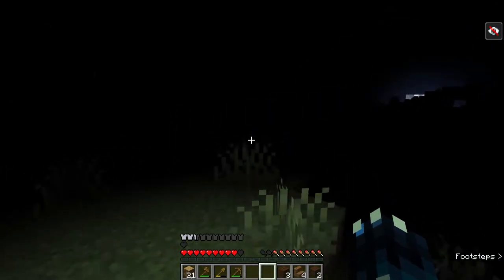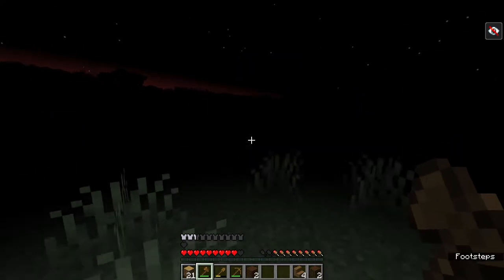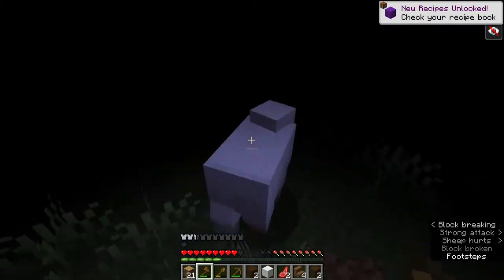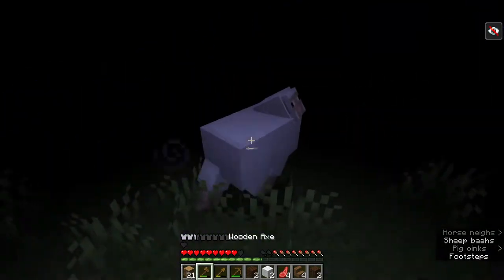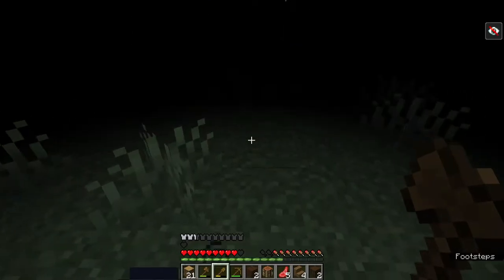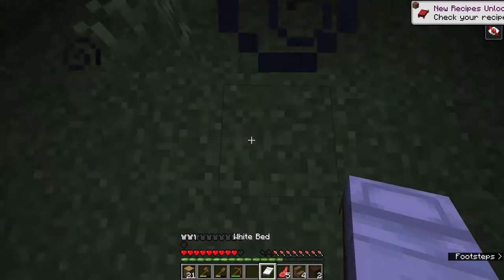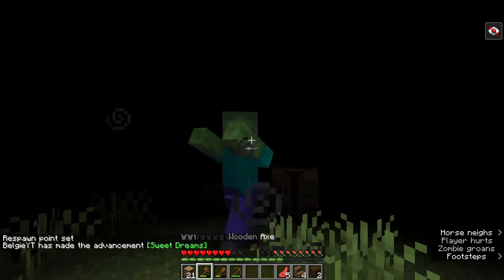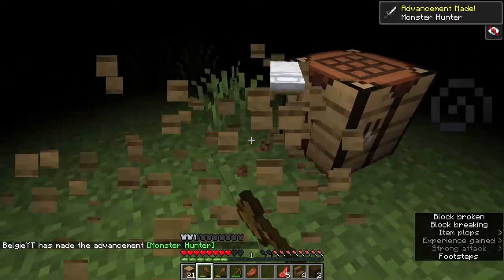I need some wool to make a bed quickly. I've located some sheep — let's get three pieces of wool so we can make a bed and sleep. With this blindness I don't want to be walking around at night, especially with creepers that could sneak up on us. Let me make a crafting table and a bed. We should be able to sleep — yep, there we go. A zombie nearly woke us up, but it's now burning in daylight. We managed it!